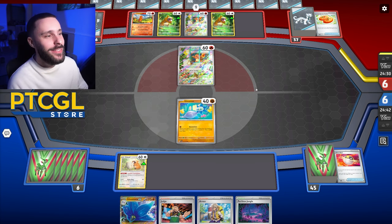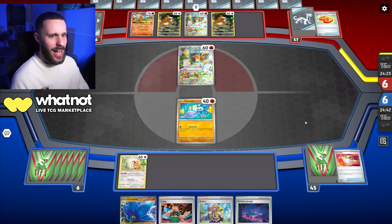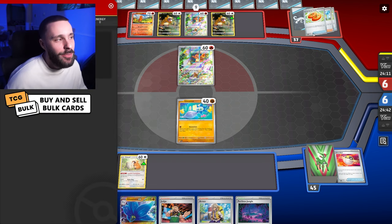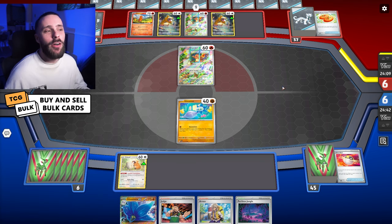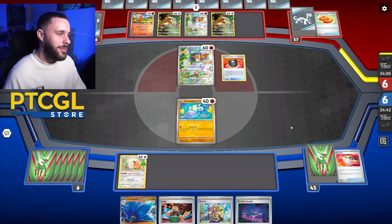What the hell is that Mulligan? I just realized I got nine — how many Mulligans did I hit? I don't even play that low of a basic count. They didn't draw... what? So they've played an Arven and they've played a Poffin. Oh, but they Arven for four cards. Okay, maybe I didn't hit any Mulligans and I'm just stupid. Maybe that's the case.